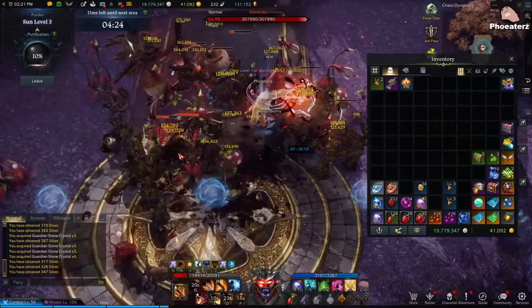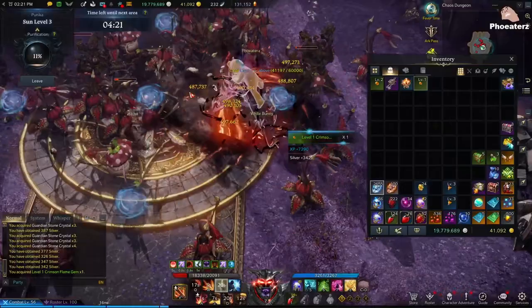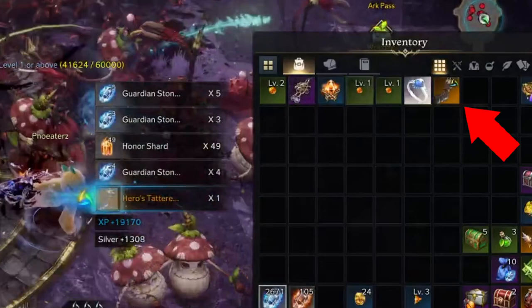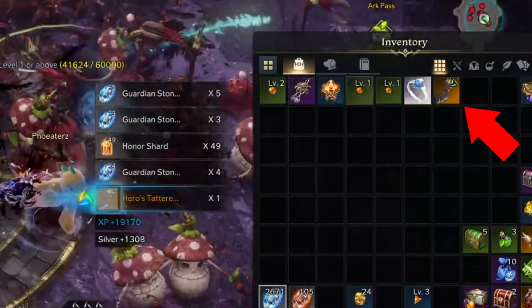That just means you're a big baller. For the actual gear that you pick up, those will be auto-dismantled if the tripods are not marked in your skill settings. You can see it here — this item has a tripod that's a favorite, so it's not dismantled. This other item does not have a tripod that's in my favorites: instant dismantle.